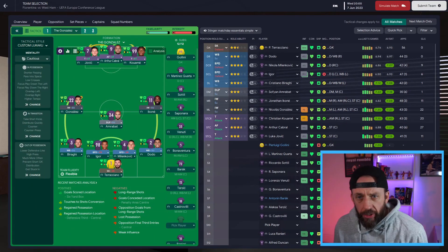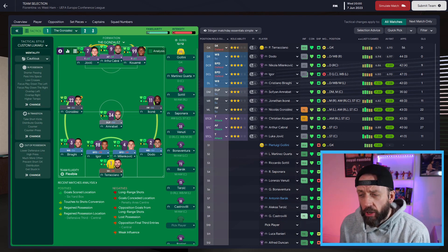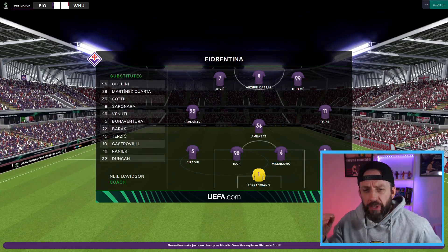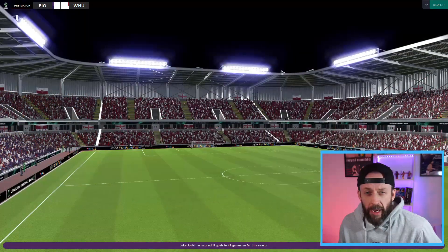We're going to play this Fiorentina vs West Ham Conference League final live and see if we can get something done. Team news is sorted. Your wing-backs are super important as they're going to do the overlaps, especially Varagi, and a good set-piece taker never hurts. On opposition instructions, I don't use them - unless one player on the opposition is absolutely dominating the match, like a central midfielder or playmaker, I'll tight mark him, but that's it.